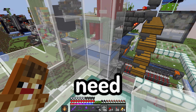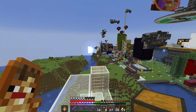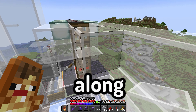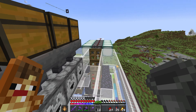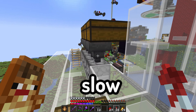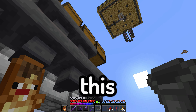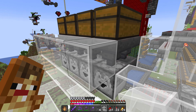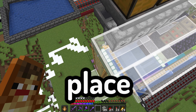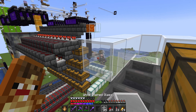Right here I need some packed ice with soul soil, then a sign, then some glass. I need it this high, and then I'm going to want my hoppers and chest. There's the chest, along with four droppers there and hoppers. Having one hopper was way too slow, so I've done multiple — now look at how quickly it takes all the items. With my last ladder placed there, and the last hoppers go right there.